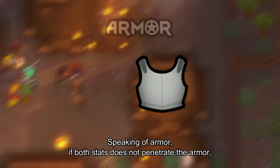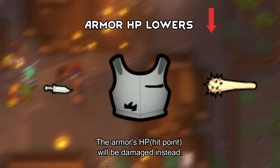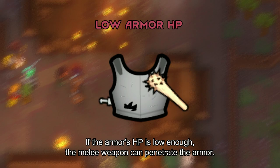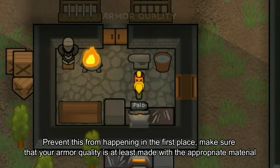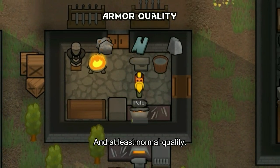Speaking of armor, if both stats do not penetrate the armor, the armor's HP will be damaged instead. If the armor's HP is low enough, the melee weapon can penetrate the armor. To prevent this from happening in the first place, make sure your armor quality is at least made with the appropriate material and at least normal quality.